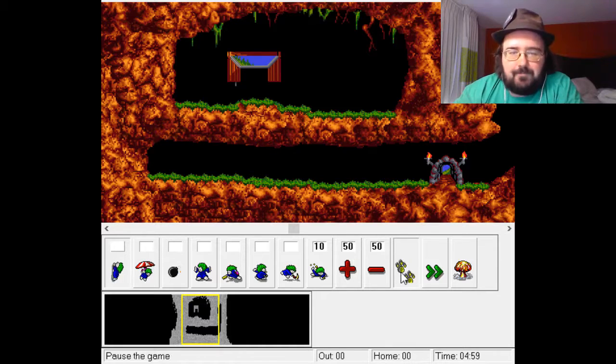Let me give you a brief rundown of everything going on here. That's the nuclear option — if you get hopelessly stuck, you can just nuke all your Lemmings, and that will fast-forward to whatever end awaits you. It goes really, really fast. I'll probably show that off at the end of this level. That's the pause button.